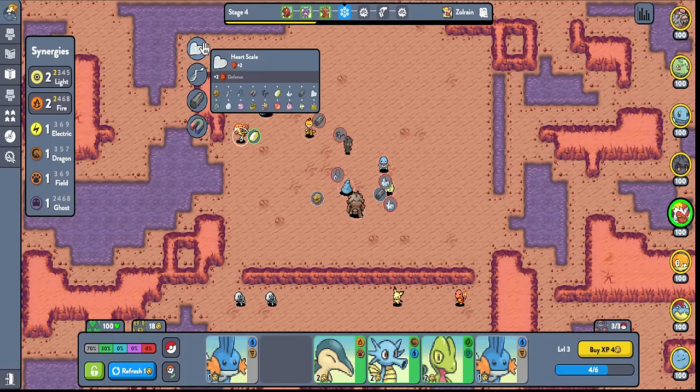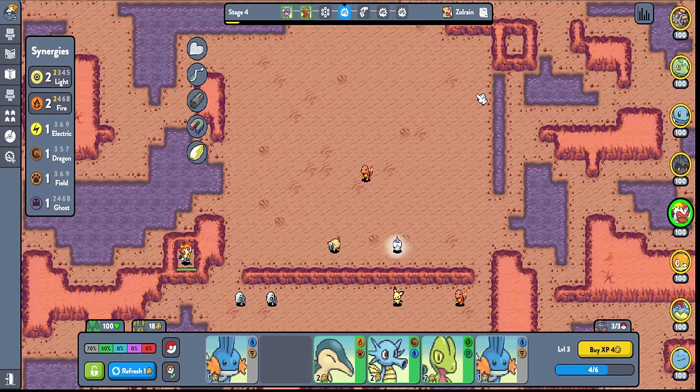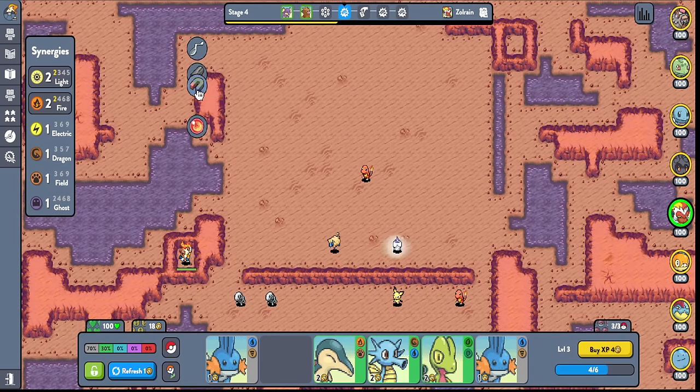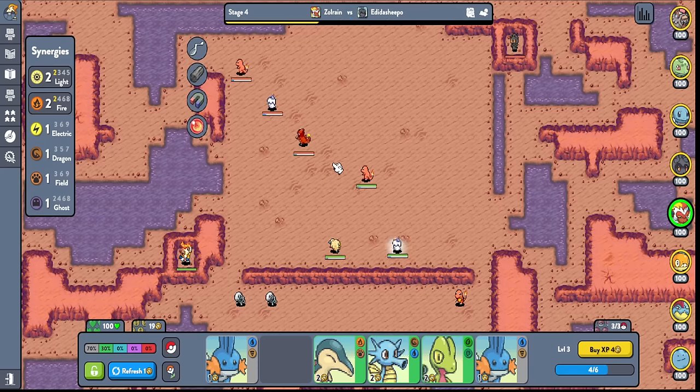I'm gonna go for this right here. The reason why I'm going for that is because this gives me Flame Orb, which is what I need for Goldingo. So if we are gonna end up playing Goldingo we're gonna want that. I kind of want to make 20 though. The problem is I don't want to do this yet. Giving me Flame Orb but then I'll blow myself up a little bit. Upgrade is kind of good here, how good is upgrade here? It won't really help me so we're not gonna use it.